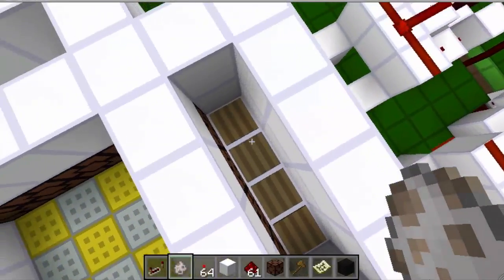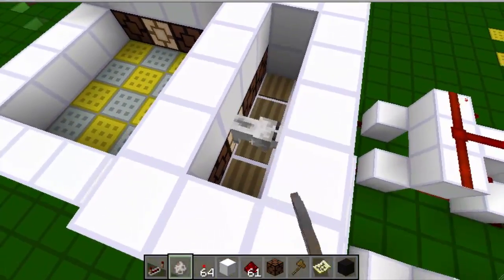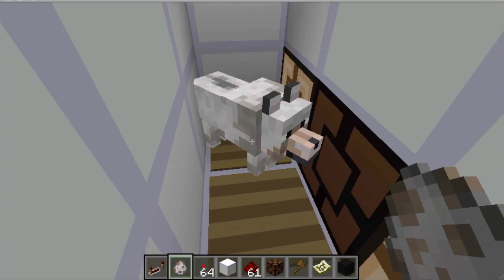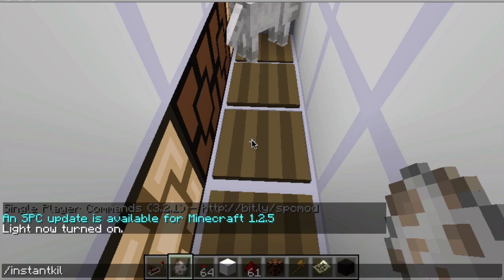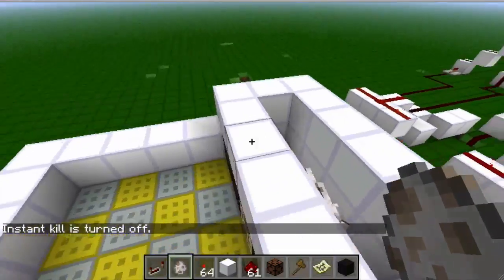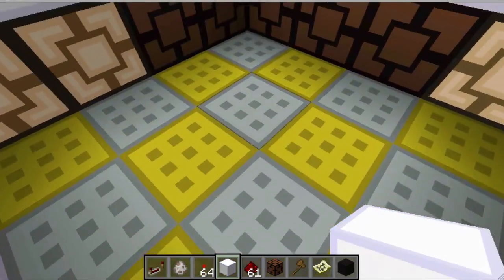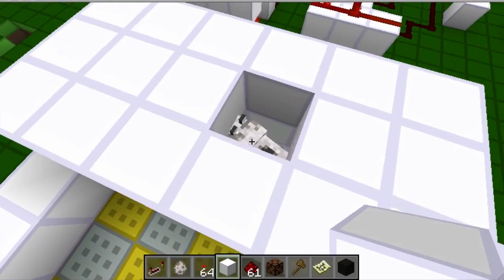Well, the answer is right here. There are pressure plates all along here, and if I were to place two wolves — one in each — and then provoke one of them to attack... okay, now I simply close off the top. And now all of a sudden you'll see that they are tracking my location. This one's gotten confused — they do that sometimes.